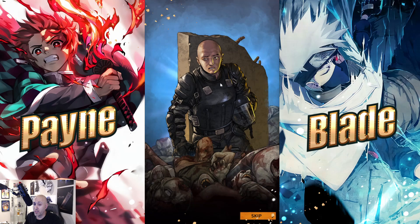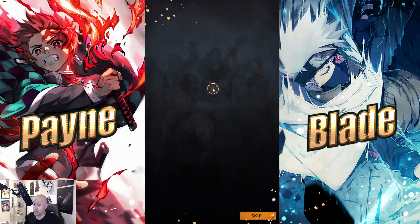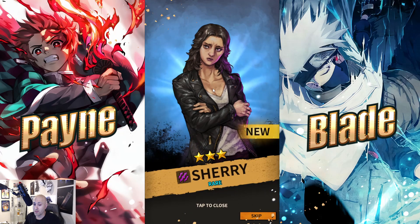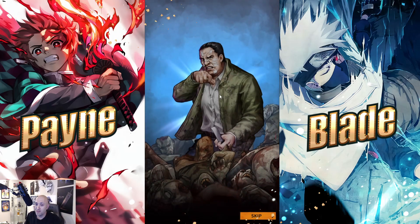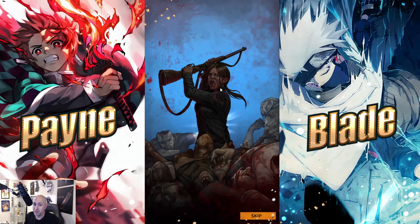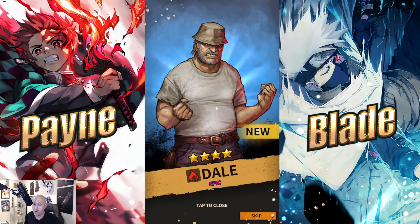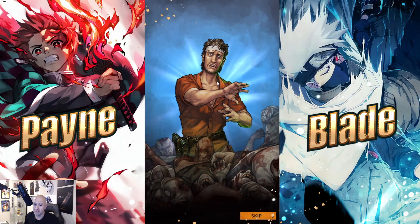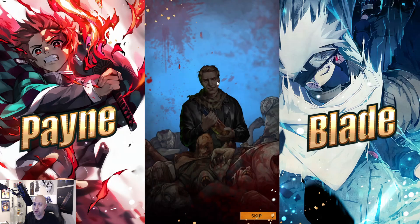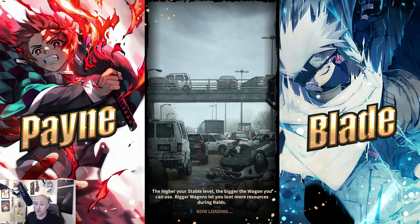We got an epic Glenn! And an epic Carl — two epics back to back, that's kind of nice. There's the Governor, another epic — I'm getting a lot of epics here. There's Eugene... wait, that's Peter, sorry. There's Lily, another Dale, and the four-star Dale — nice, we need a lot of four stars. There's Morgan. No five star it looks like, but we got one, two, three, four four-stars — that's actually pretty damn good!